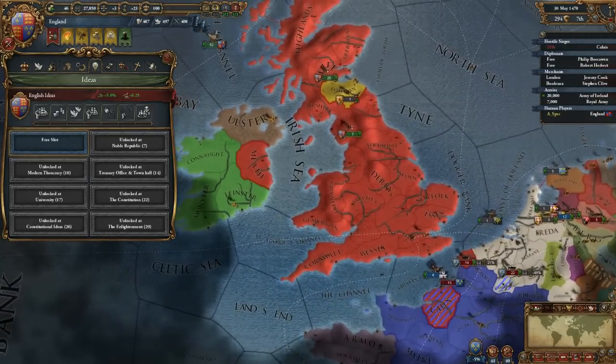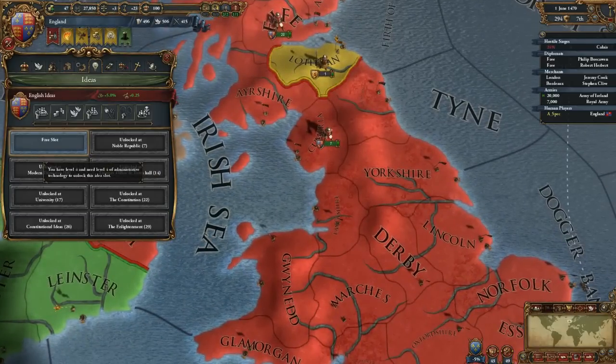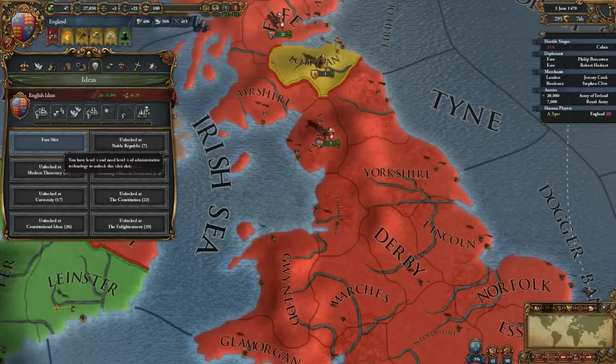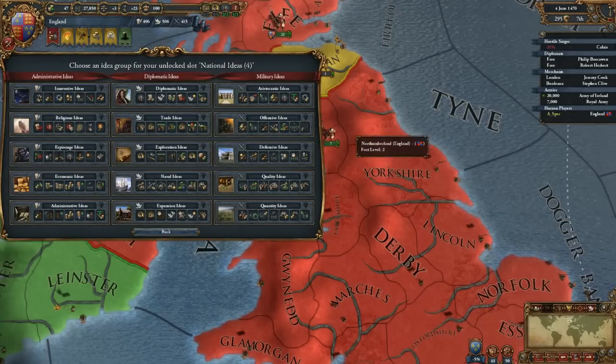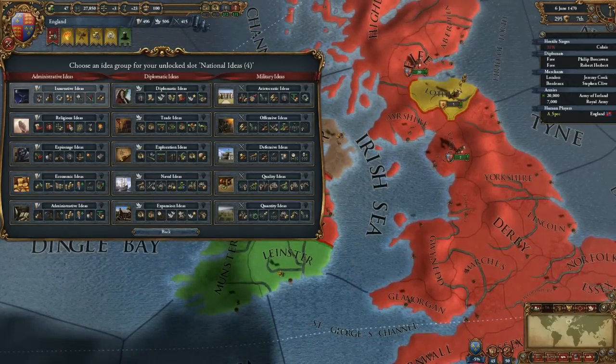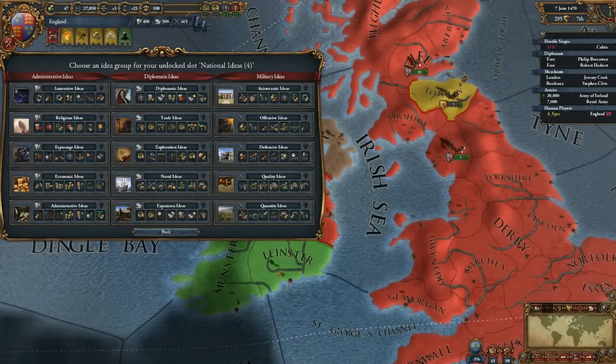As we navigate through the Idea screen, we see that we have a slot open — a slot we can use to add our first Idea group. As we click on the panel, the following screen opens up, giving us 15 options: five of each type of Monarch Points — administrative, diplomatic, and military.